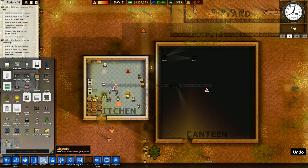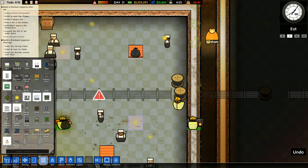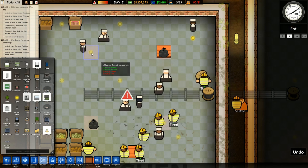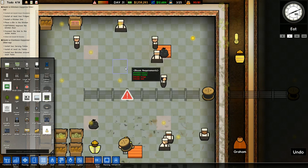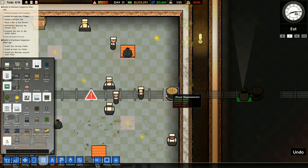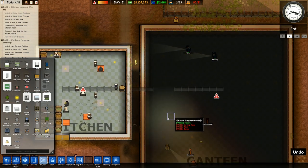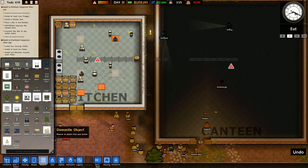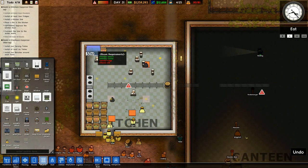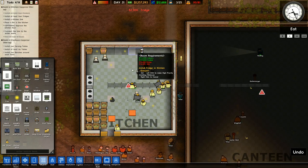It's not rooms. Objects. Let's carry on and do the fridges. I need to put four fridges in here minimum, at least four, and we need to do a kitchen sink. So I'll put one, two, three, and four like that. Now we're going to want a kitchen sink.